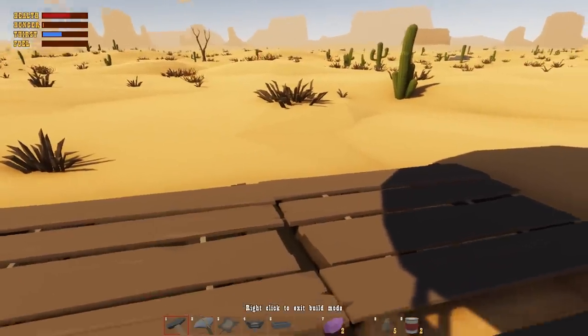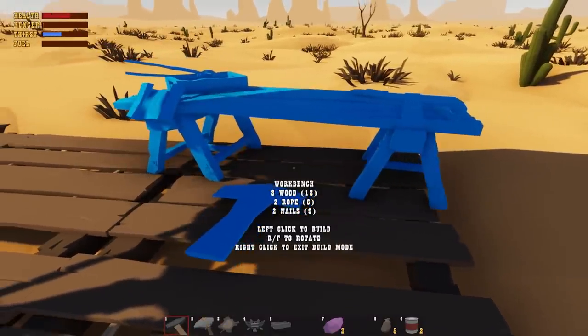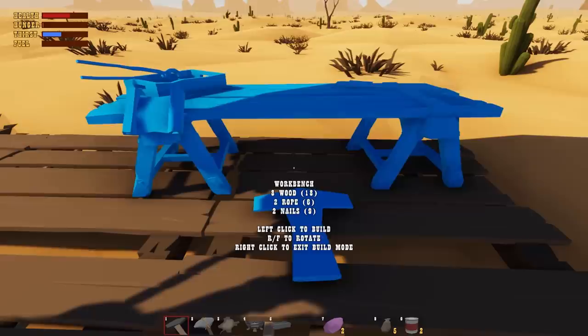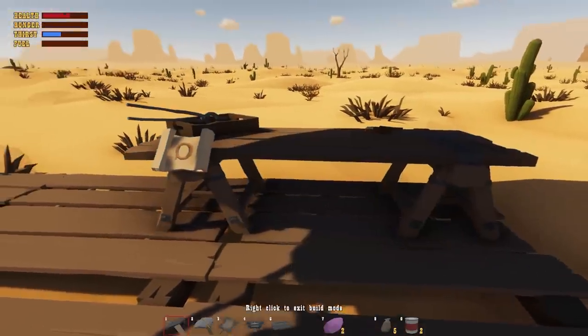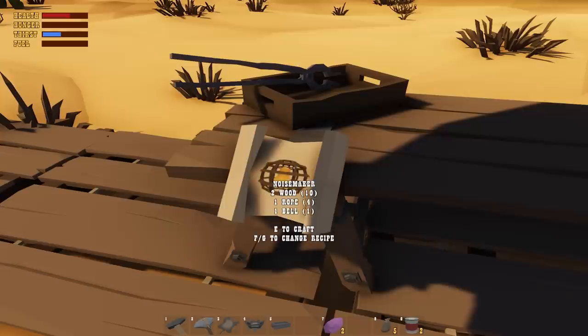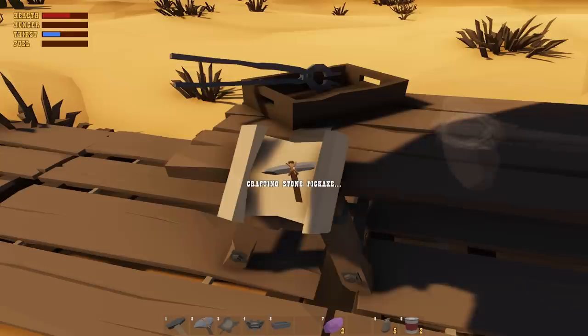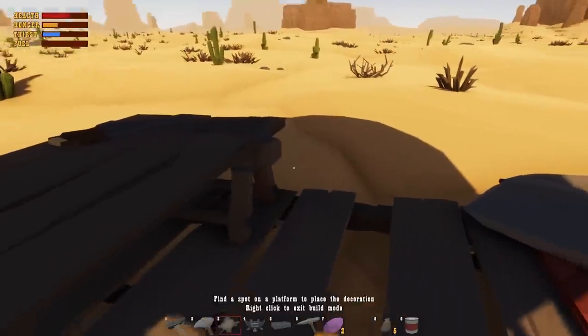We have enough to make the workbench, which is good. RMB to rotate - it's pretty touchy on the rotation. Put that right there. Now we can make rope, bandage, noisemaker, stone axe, and stone pick - which we want to make right now. Let's make a stone pick. It takes a little longer to craft things than you'd think.